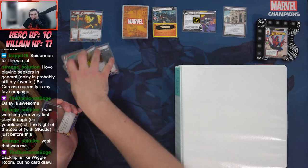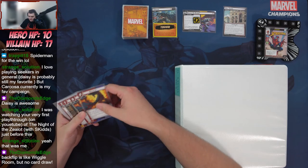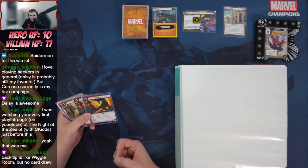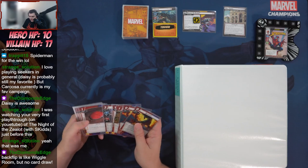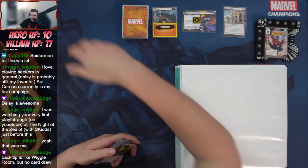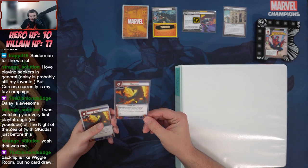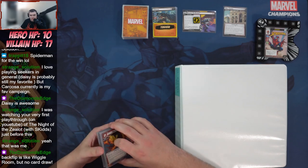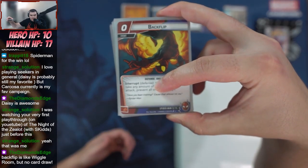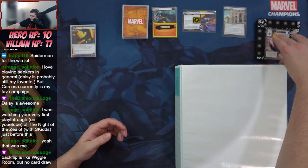Backflip is like Wiggle Room but with no card draw. I've been playing a lot of Miss Marvel recently and Wiggle Room is actually stronger because you can recall it plus get that card draw. I probably like Wiggle Room better overall, but Backflip is what led me into loving Protection — especially after the 1.4 rules update where they stated anything with the defense keyword actually counts as defending.